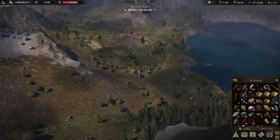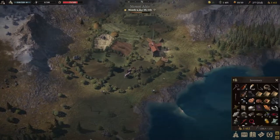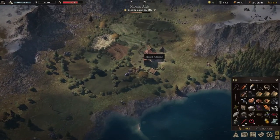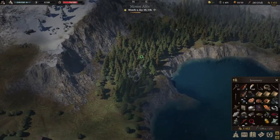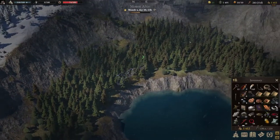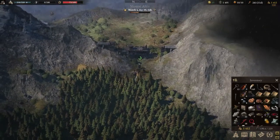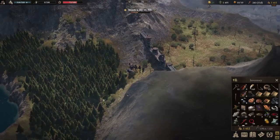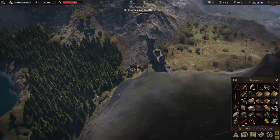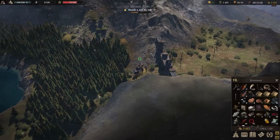Alright, so we just made our way into the independent state, the Altus region. Right here you will find a very nice inn which you can use to rest. If you move towards the east from this inn and just run all the way to the end of the forest, you will find the bandit border crossing exactly right here. The problem with this crossing is that these bad boys can be pretty tough to deal with, especially early game. So what you want to do is find a way around it — that is exactly what we're gonna do right now.